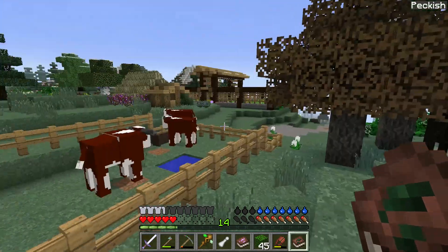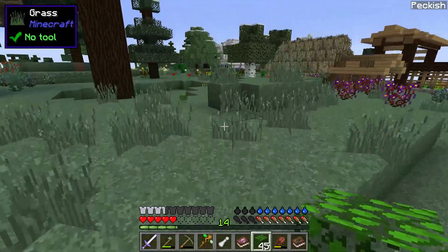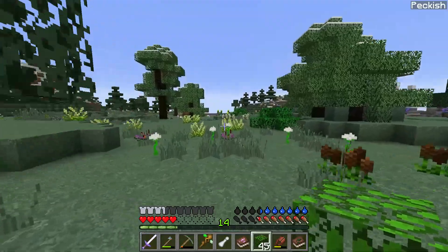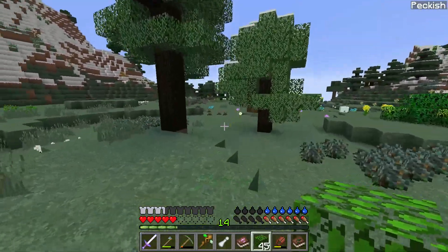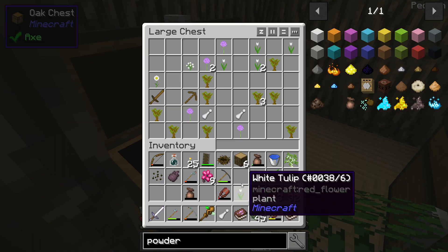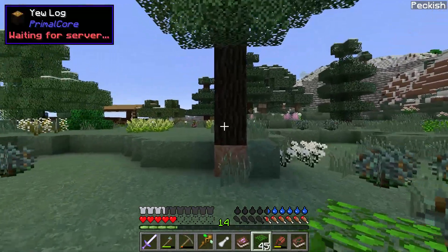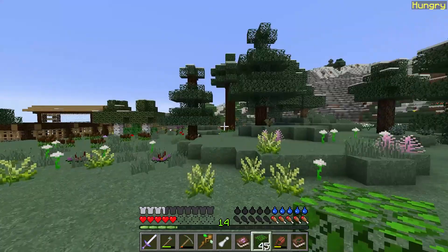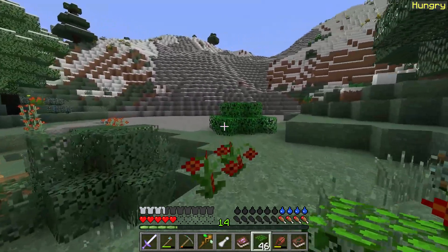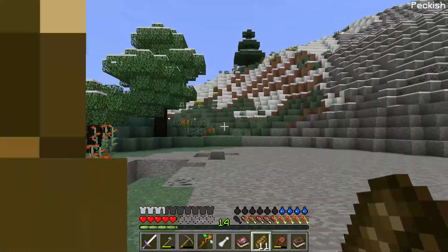We're headed back up. Let's make sure we got everything — one white tulip, okay. We might have a problem with that one actually. There should be some over here. Let's bounce over here, and if I don't have any I'll have to go find some. White tulip — perfect. Here we go, headed back over.